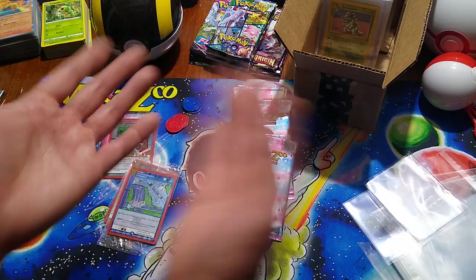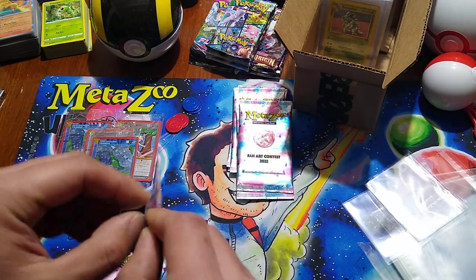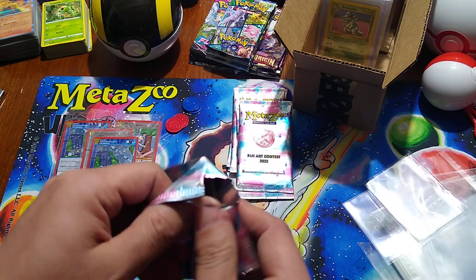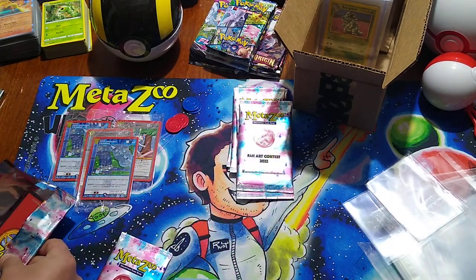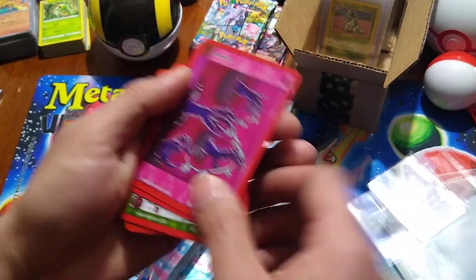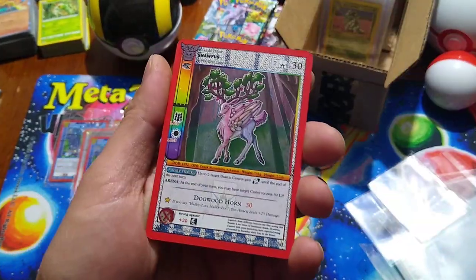I just thought I would document my process. And for funsies, let's just open up two of these packs of the fan art series. I want to do the best I can to actually preserve the pack art, but if it doesn't happen, it's not that terrible of a loss. There are four cards — let's see what we get. Spirit Aura. That's pretty sweet. I love the paintbrush symbol of this.